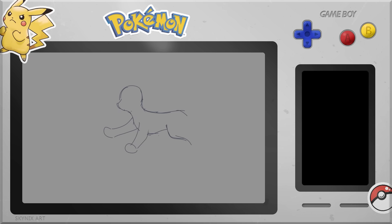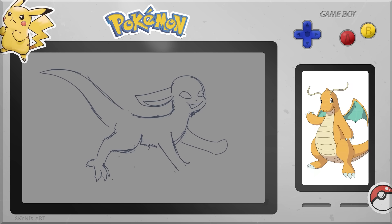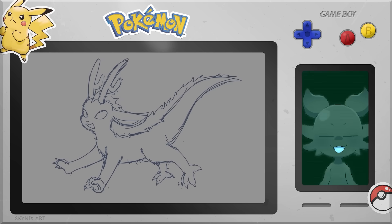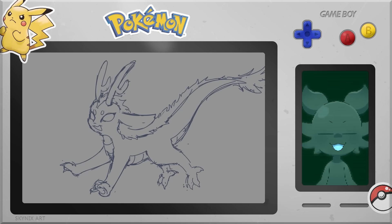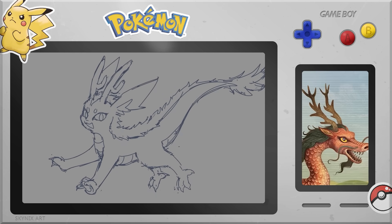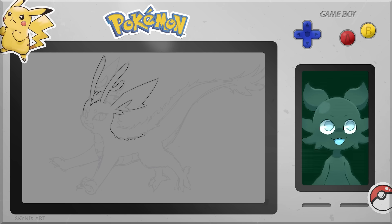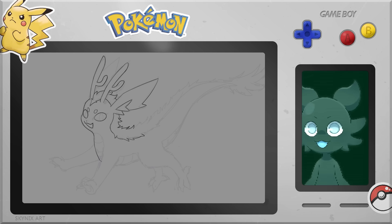Next up is the dragon type Eeveelution. The dragon type is a really cool Pokemon type and I wanted to capture its essence in this design. I ended up basing it off an Eastern dragon, because I think they're really cool. The main aspects of an Eastern dragon are: it's really long with a long tail, weird reindeer-like horns, long manes going all the way down its back, and yellow chest scales. I added all of those into this Eeveelution design.